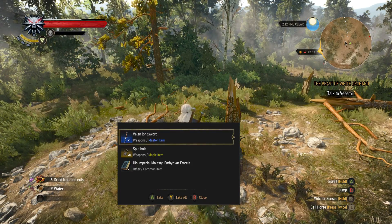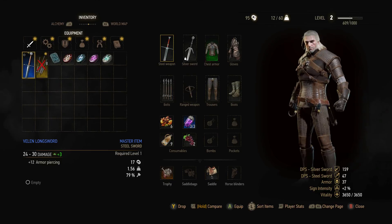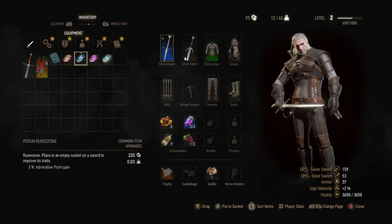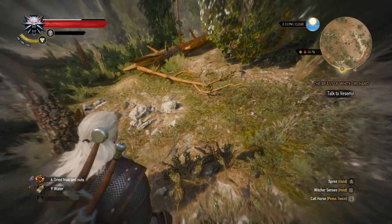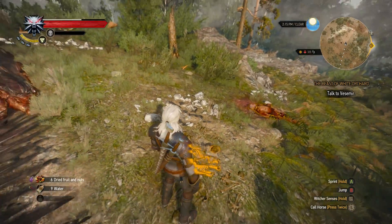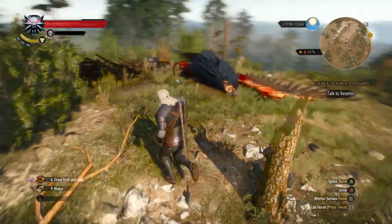Oh, a Valent longsword — let's take a look. Yes, and it has plus 12 armor piercing. What I have is plus 25, but at least it's 3 more damage and it has a socket. Let's use this one and put one of these rune stones in — 2% chance to cause burning. I think the burning sounds good. Let's use that one — perfect. Let's see what else we have. Some more bodies here but I cannot take anything.